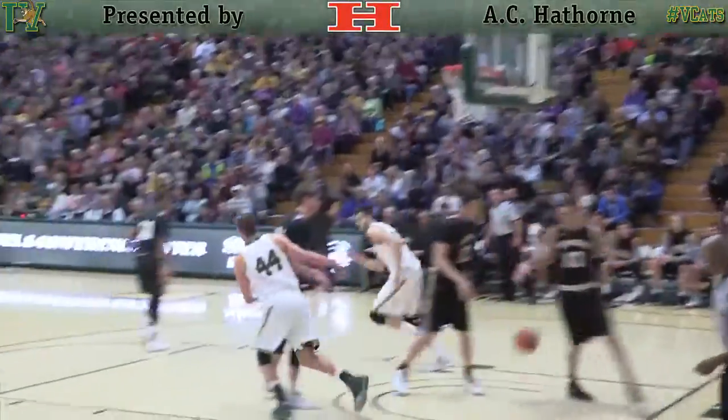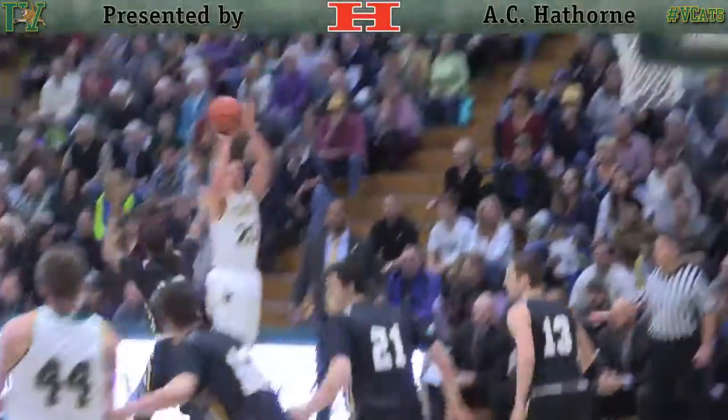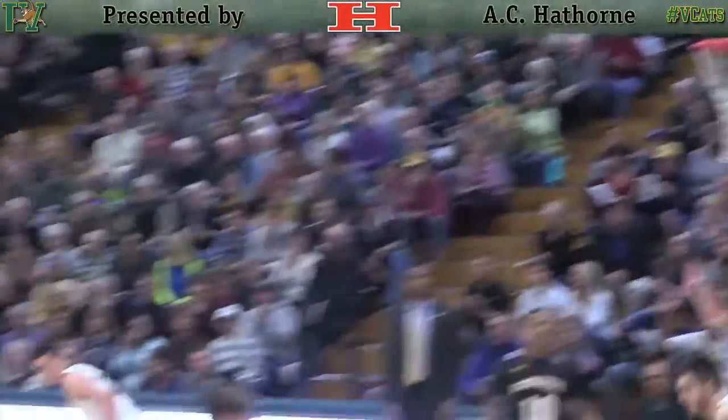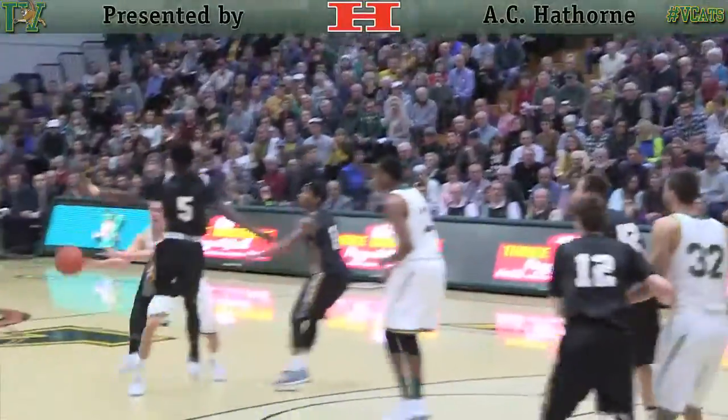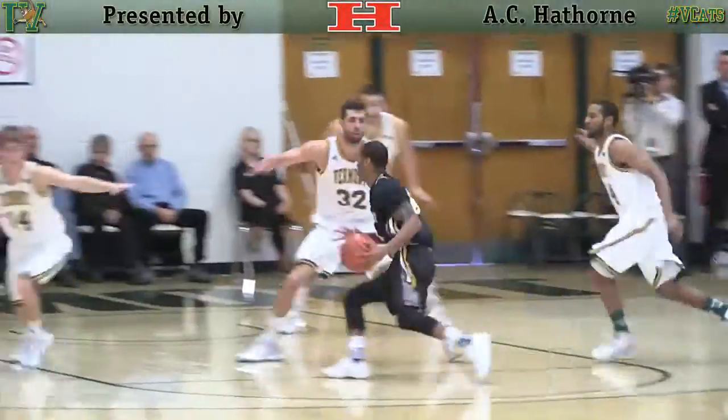Swings it to Wills who quickly moves it up top to Stile. Backdoor feed for Roar, layup good against this UMBC zone. Wills lob pass across the court, Duncan catch and shoot three — he got it. Fakes the jumper from the circle, back to Duncan against this zone. Ward catch and shoot three, he drains it.